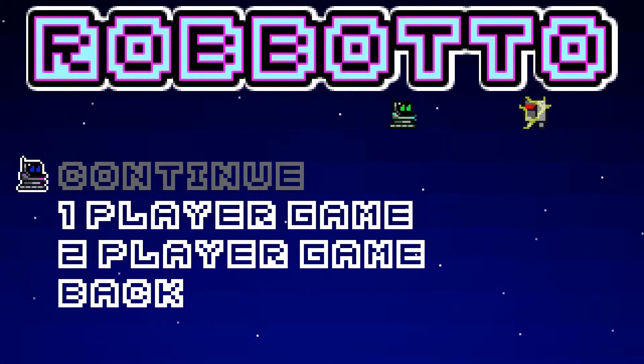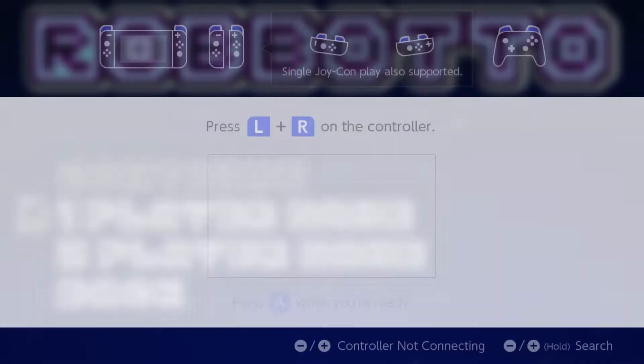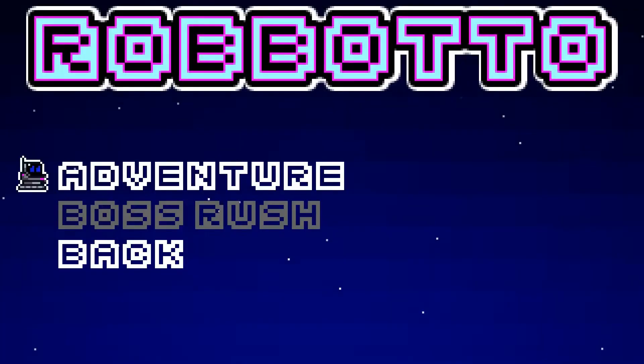Continue — we don't have a save file, so there's one player and two player. I'm lonely so I don't have two players, but I'm going to do one player. Okay let's do this again, I thought I already did this. So yes, I'm using the grip, that's the only controller that I actually have.